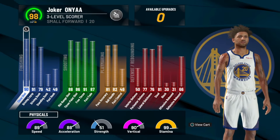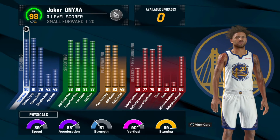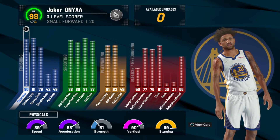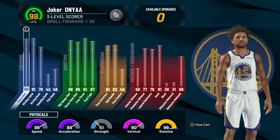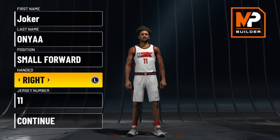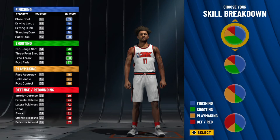A lot of grinding went into this because the build is very good after 95 overall — very similar to what happened in 2K20. This build was basically not creatable in 2K21, but now in 2K22 it's possible again. Without further ado, let's go straight to how I made this build. The most important thing on the page is small forward — everything else you can do whatever you like, but small forward is the key.